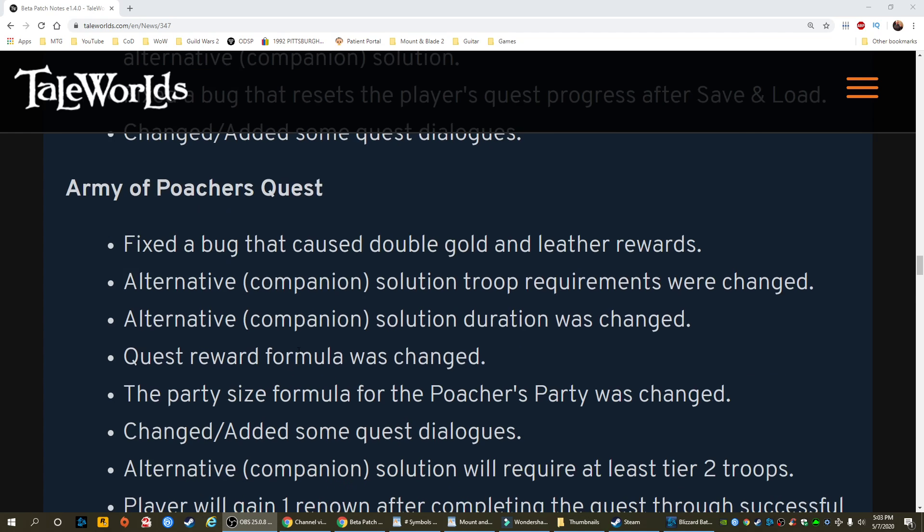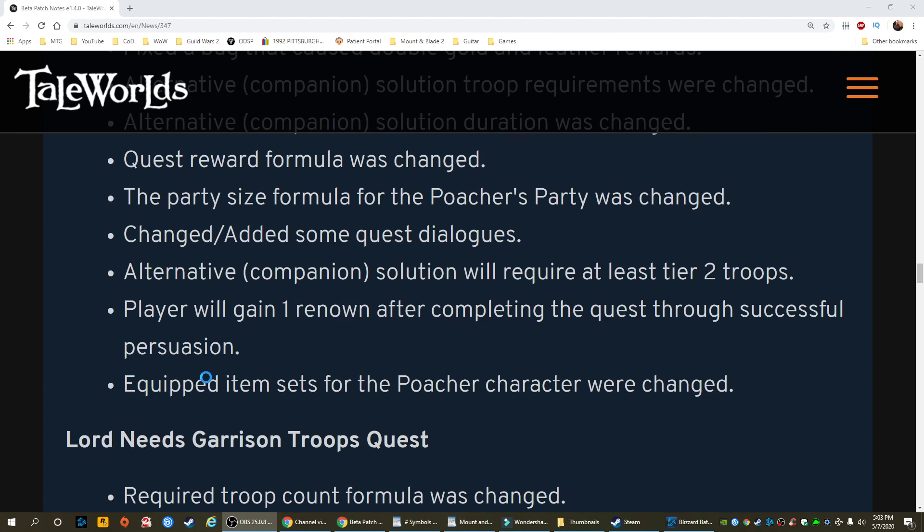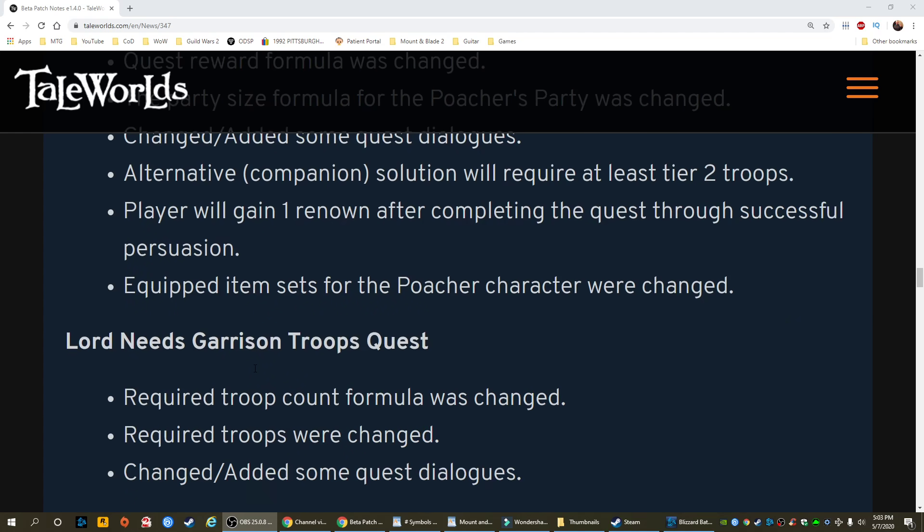Army of Poachers quest: fixed a bug that caused double gold and leather rewards. Alternative companion solution troop requirements were changed. Alternative companion solution duration was changed. Quest reward formula was changed. The party size formula for the poacher's party was changed. Changed and added some quest dialogues. Alternative companion solution will acquire at least tier two troops. Players will gain one renown after completing the quest through successful persuasion. Equipped item sets for the poacher character were changed.